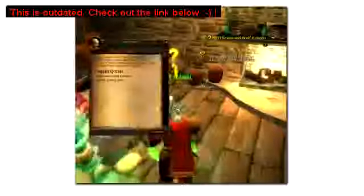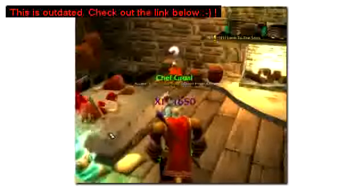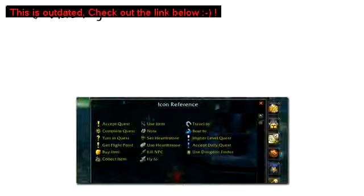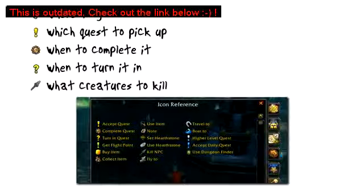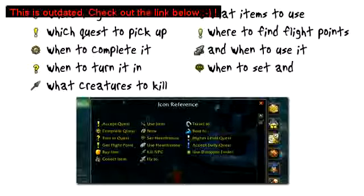Now let's turn in the quest, and that's it — it's that simple. We also take it a step further and make the guide as detailed as possible so that you will always know where to go, who to talk to, which quest to pick up, when to complete it, when to turn it in, what creatures to kill, what items to use, where to find the flight points and when to use them, and when to set and use your Hearthstone.